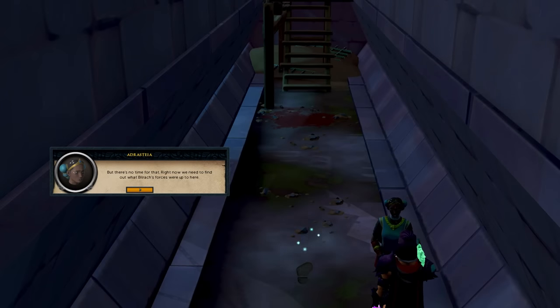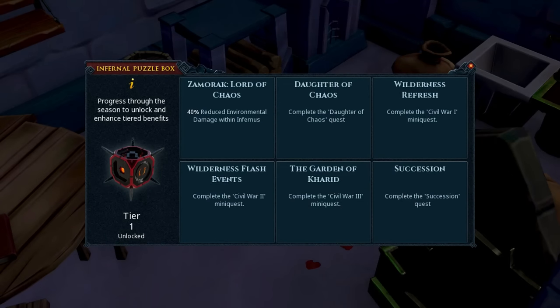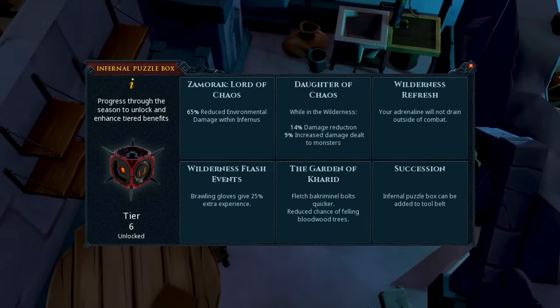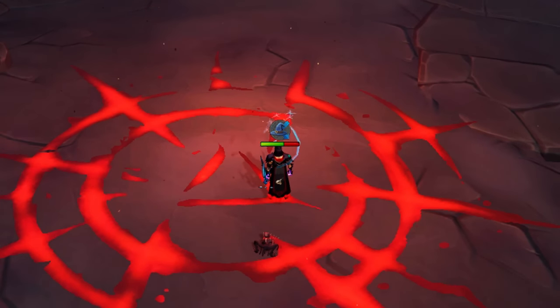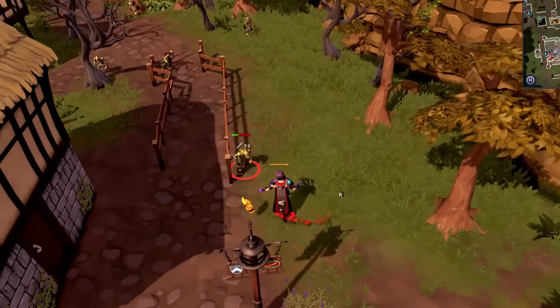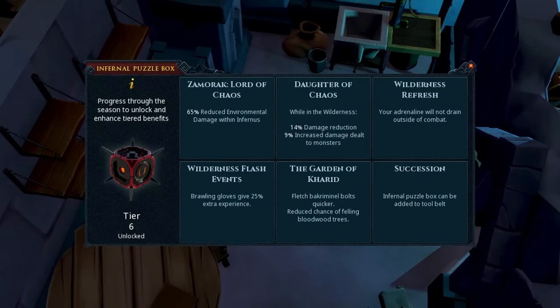To make it amazing, you're going to need to complete the Legacy of Zamorak quest storyline, which won't take very long as pretty much all the quests in the series are quickly completable. During the process, you will upgrade your Puzzle Box tier by tier, improving the previous tier's bonuses and adding new ones. The most notable PVM-related buffs include increased damage and reduced damage taken from monsters inside the Wilderness, reduced environmental bleeding damage inside Inferno, and best of all, your adrenaline will no longer drain outside of combat. The final version can be added to your tool belt as a passive after completing the quest finale called Succession.